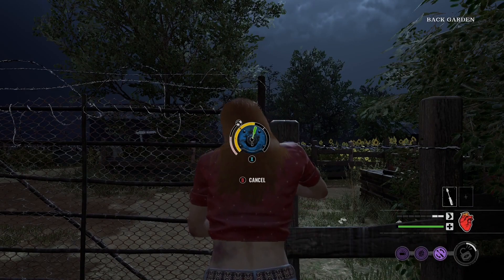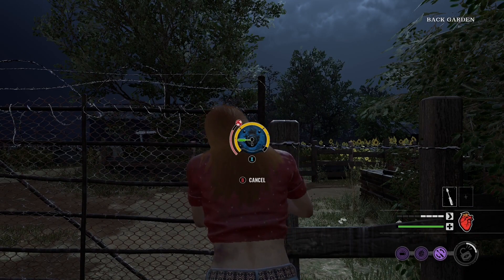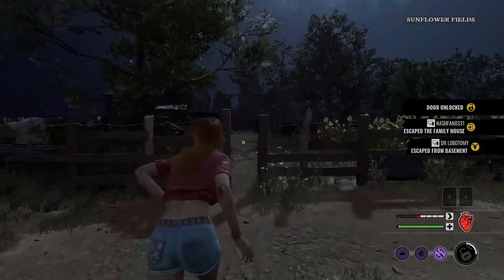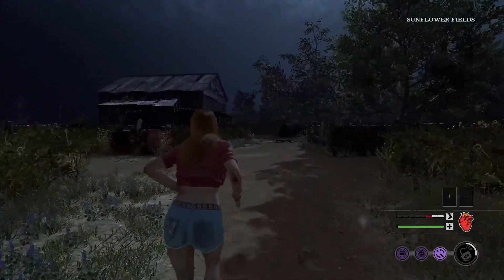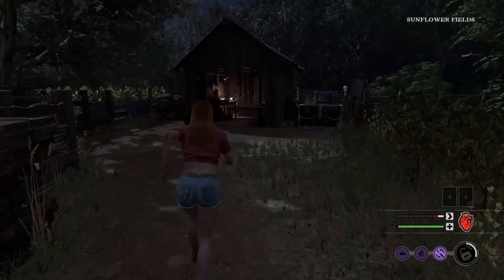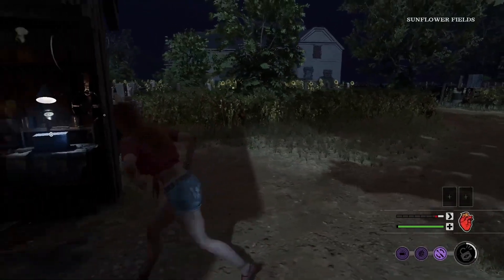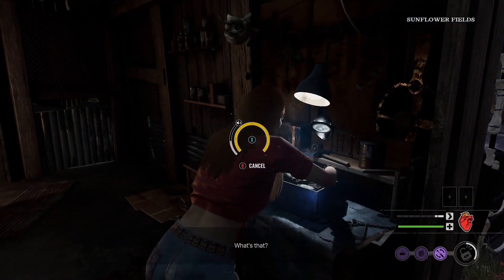Now I only have one lockpick — only one. And this is going to be very important, so I want you to pay attention. I lose this lockpick and I need another one, because we're running towards the car battery and the back gate, and I'm going to need a lockpick to get out of that back gate. This is why I believe this build is super, super strong with Connie.